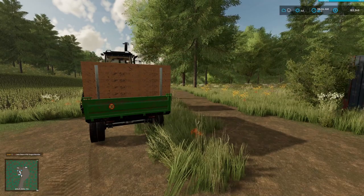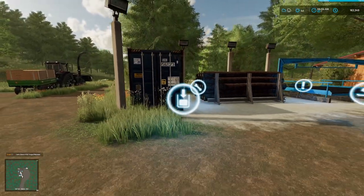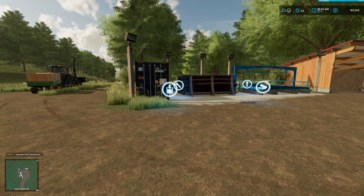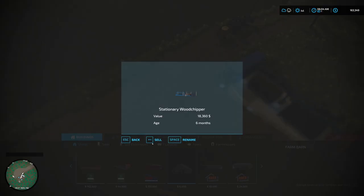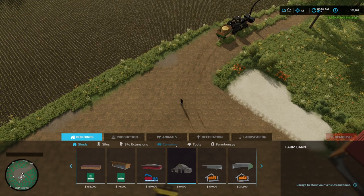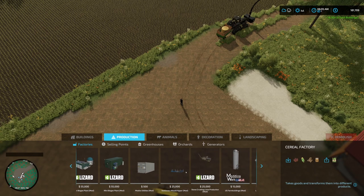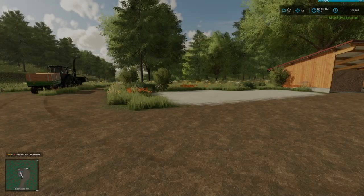We have our wood chipper here, and I think because we're using the Devourer we don't really need this wood chipper anymore. So let's get rid of the wood chipper and give ourselves a way to make a little bit more money in a different way. I'm going to go ahead and sell this wood chipper — there we go, $18,000 back. No big deal. We're going to productions.